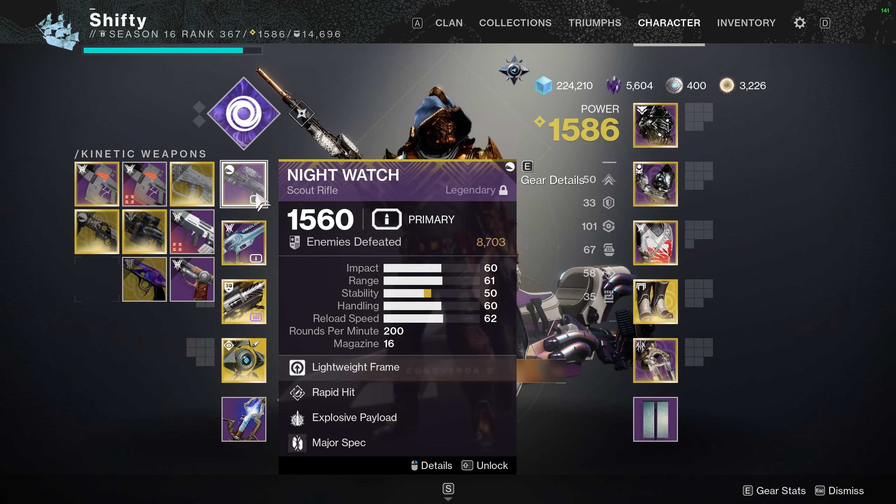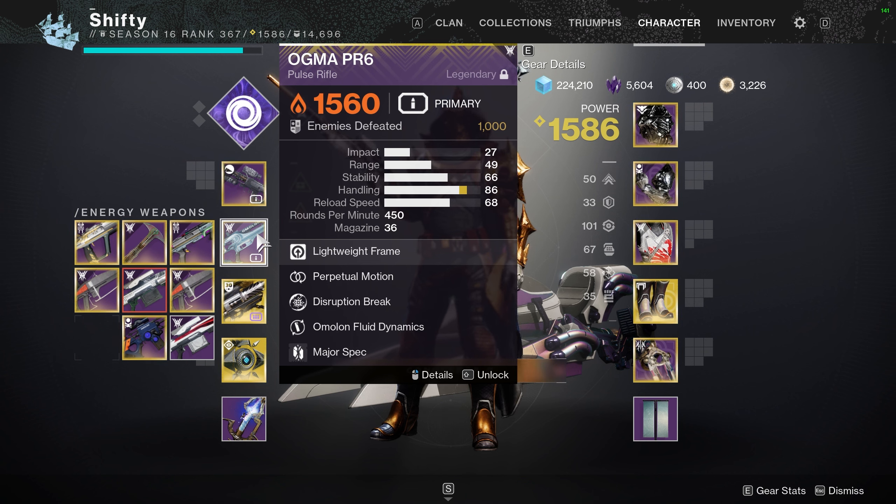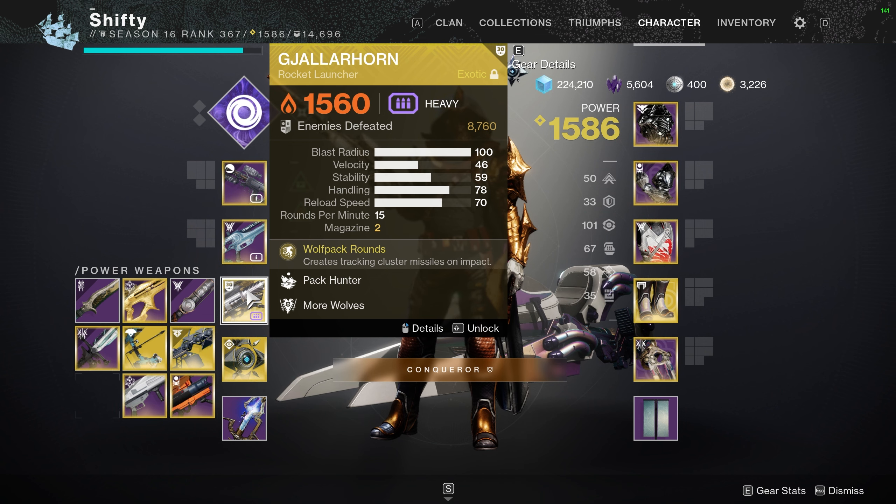For my weapons in this run I have a Kinetic Scout Rifle, primarily for Barrier Champions. Then I have the Augma PR6 Solar Pulse Rifle — this is for Unstoppable Champions, but it also gets a 50% damage boost since it is a Solar weapon, and it's also going to be used for add clear. For my heavy weapon I highly recommend using Gjallarhorn. It's also going to get that 50% damage boost because it does Solar damage, and it can clear adds out extremely quickly.